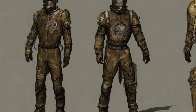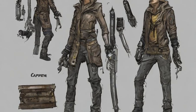The courier was shown wearing an armored Vault 21 jumpsuit during Fallout: New Vegas previews and in the ending. However, this item does not appear in-game and can only be obtained using console commands.